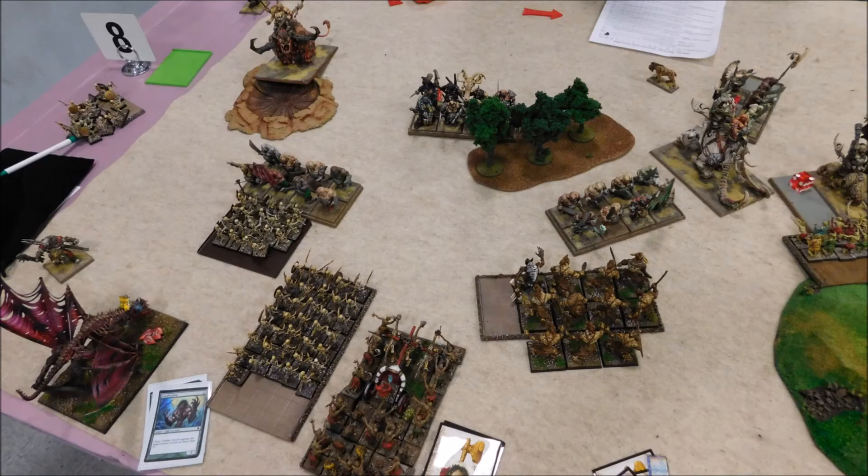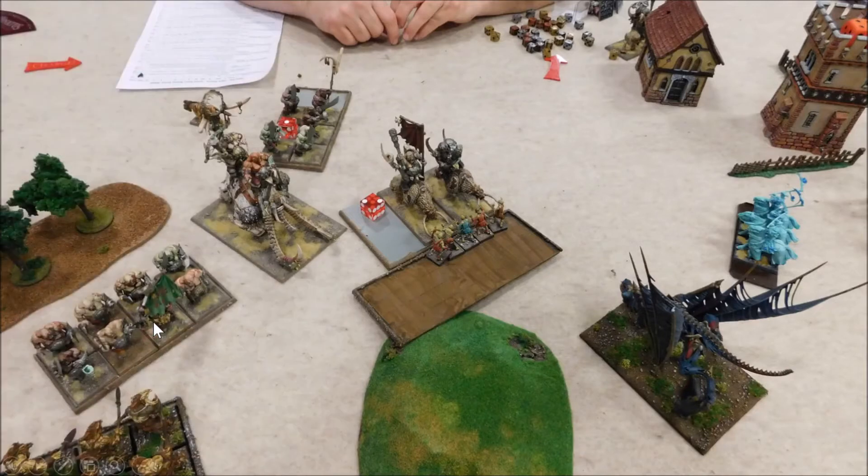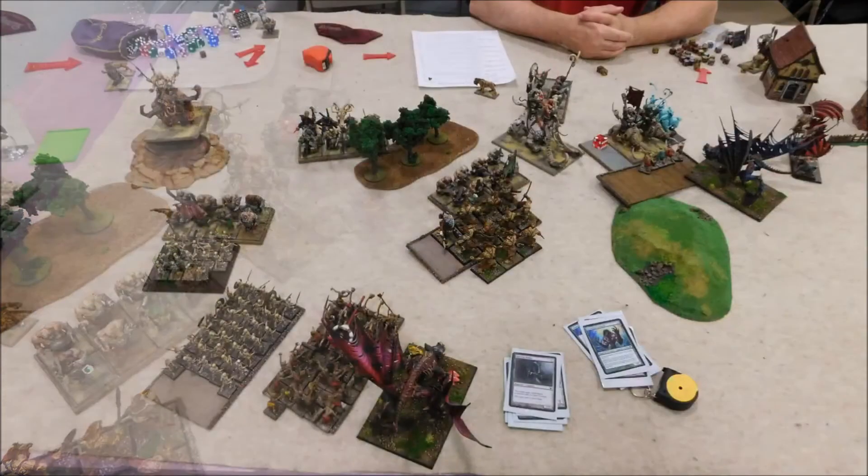The skeletons are smaller but holding — he didn't cause any wounds on the bulls. Strength 3 against Tough 4, hitting on fours, wounding on fours, with a five-up save — it's tough to get something through with 11 attacks. Elsewhere, these guys failed their charge; they can't shoot, which is keeping my big monster alive — I need an Evocation. The ghouls didn't do well against this guy after the crumble. He just crushed me — not a single wound through. Those things are really good against infantry, he's Strength 5, and he went first.